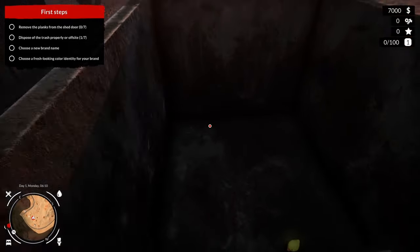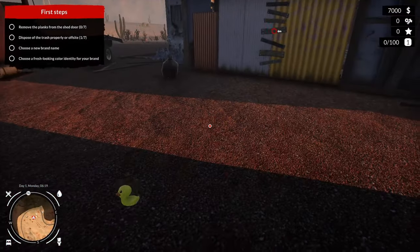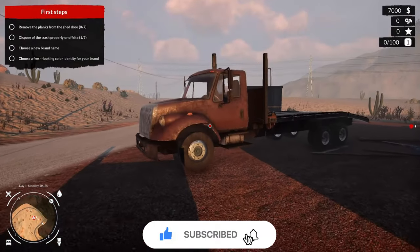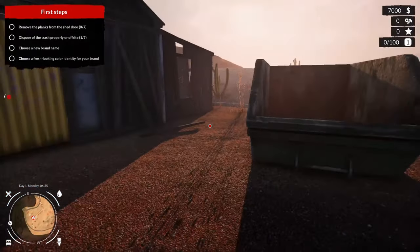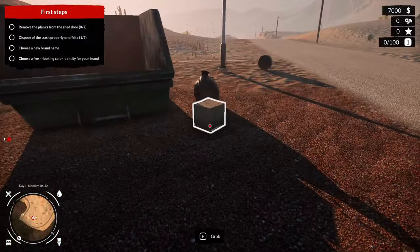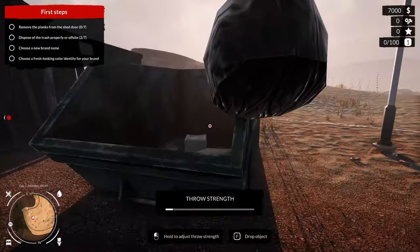There's a duck in there! Hello, Mr. Duck. Can I keep you? I'm keeping you. All right, it's so distracting right off the bat, but that's okay. The objective says: remove the planks from the shed door, dispose of trash, choose a brand name, and pick fresh looking colors. Okay, so we got some work to do here. Like any good simulator game, we need to take out all the trash around us.